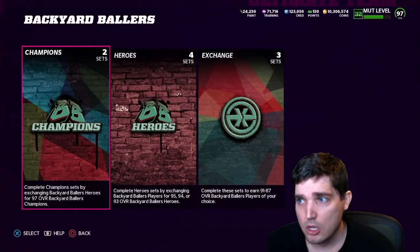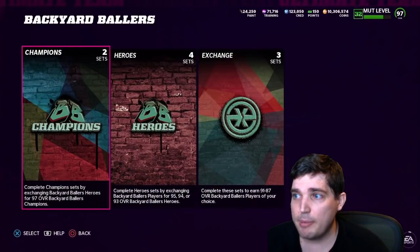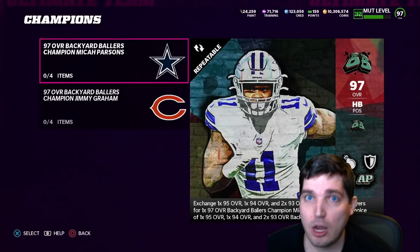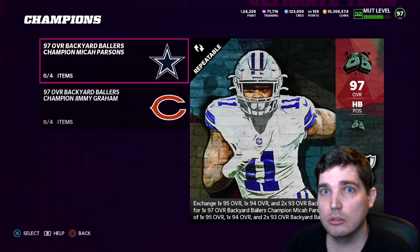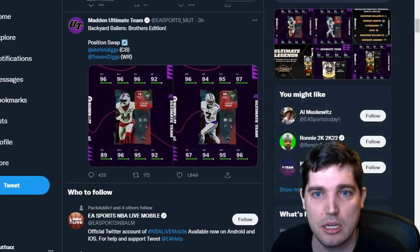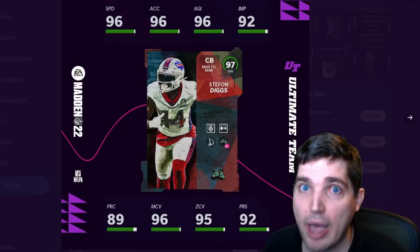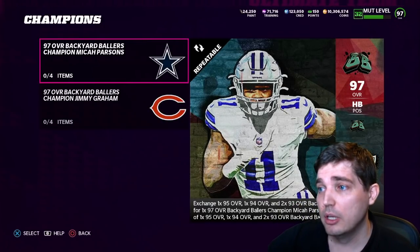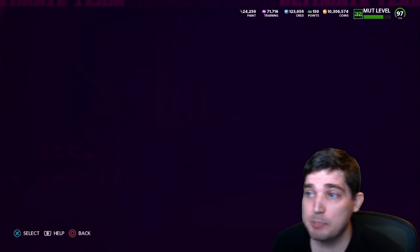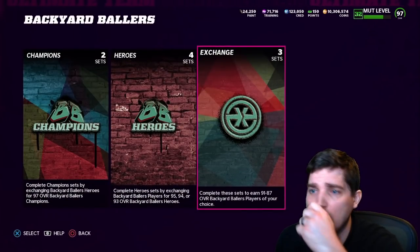Backyard Ballers — if you have some of these 95s, 94s, and 93s today, because the 97s are coming out tomorrow — we know those 97s are the Diggs brothers — you might be able to make these sets and sell them right away overpriced. If you have these cards tonight, the sets will be the same tomorrow because we saw they are 97 right here for Diggs and Diggs. People will want to buy them right away in the morning and they'll be overpriced right away. Just remember: don't try to catch a falling knife — sometimes it'll cut you. Get out of it quickly, build them, sell them, put them on the block right away.